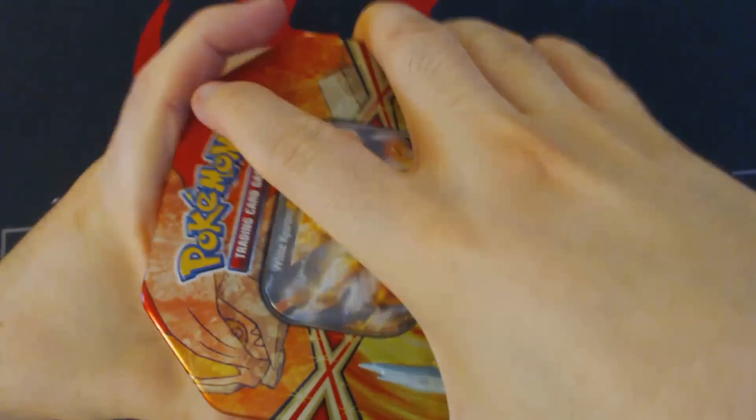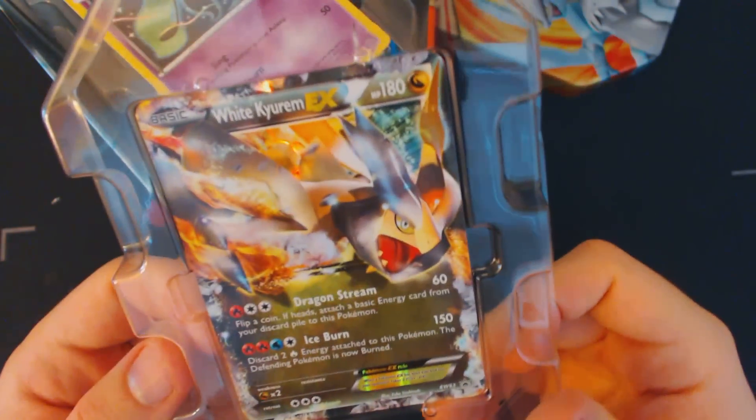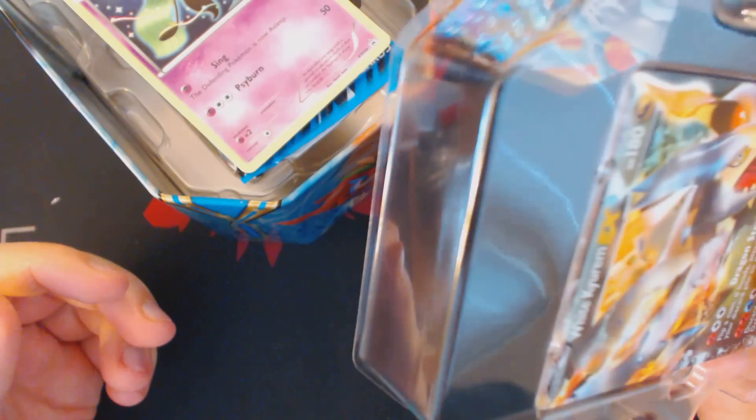So let's crack this guy open — open sesame — and get into our White Kyurem without killing it. We'll see our White Kyurem, which is probably why we bought these things. You'll notice that there are these little pips at the bottom and at the top of the packaging, and they're there to try and hold the Kyurem EX into place, but they also do kind of damage the cards a little bit. I can even see from here that the bottom of the card has been a little bit mangled.